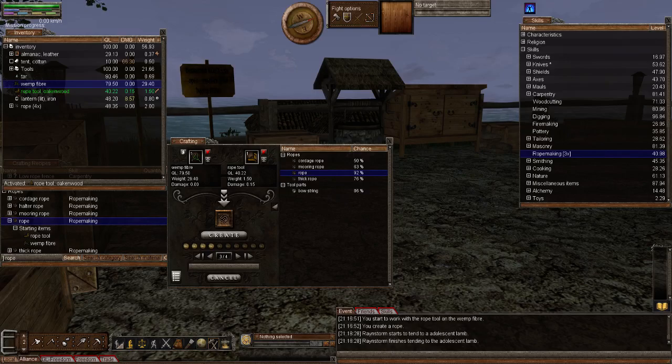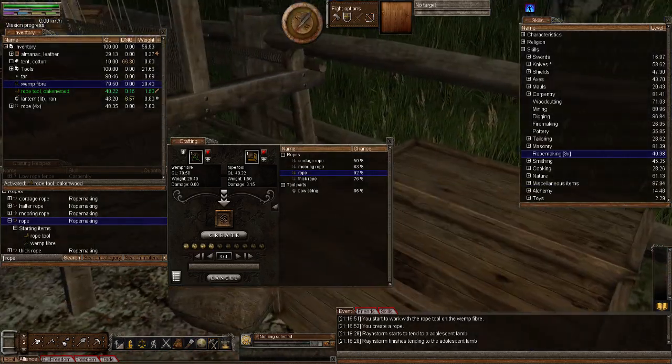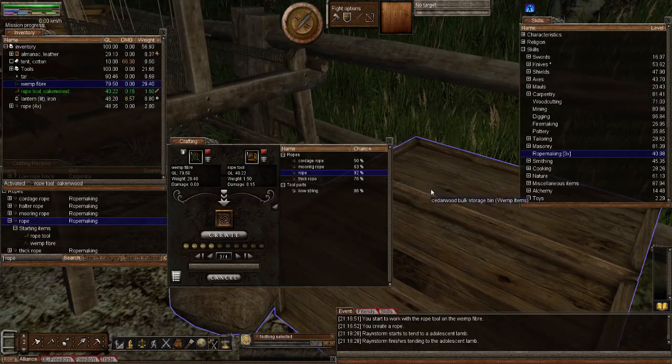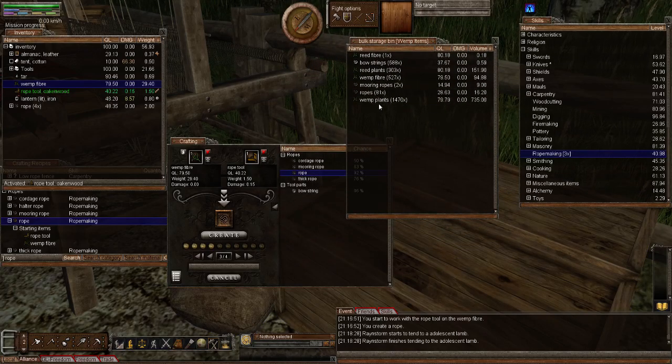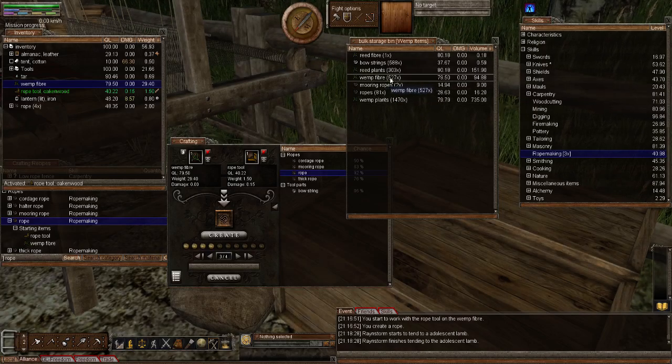Let's get to the skill training for making ropes — the halter rope is the reason you're going to need to grind. I would recommend you get your rope making skill to at least 40. In order to do that you're going to need a ton of wemp. Fortunately, Rainstorm has plenty on her deed — look at that, she's got nearly 1,500 wemp plants which can be turned into wemp fiber, and she's got 527 wemp fibers all at 79 quality. That is definitely a bonus.